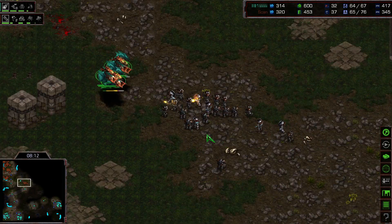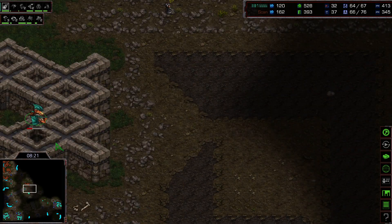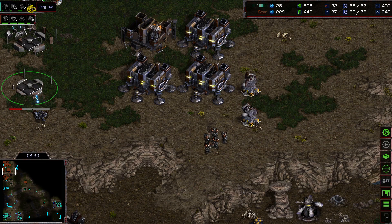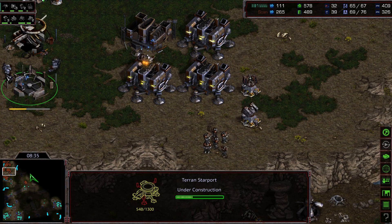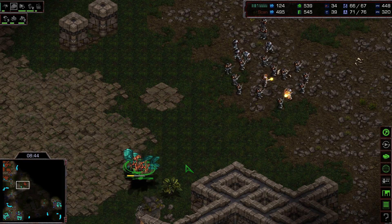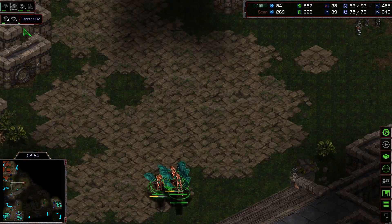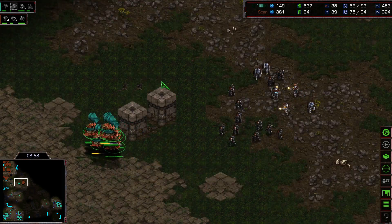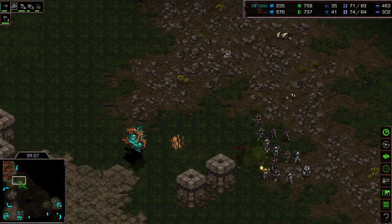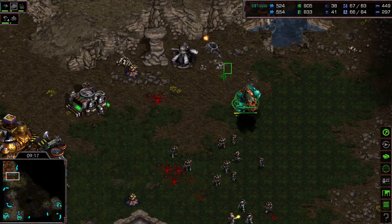Scan takes some damage but decides to move out to punish the Zerg's expansions. There's even a Factory now, and he's actually going to a Starport — so some Science Vessels would be an answer against all those Mutalisks, possibly even a Valkyrie or two. Lilith is doing very nice Mutalisk micro, sniping unit after unit. Even a Hatchery is seen, so we could see a transition into Lurkers. The Mutalisks are getting surrounded but still doing quite some damage, sniping marines continuously.